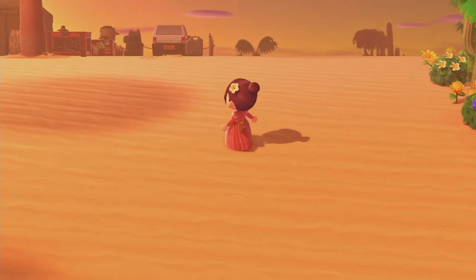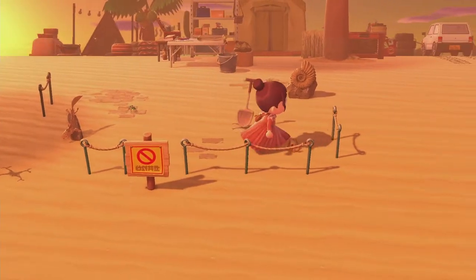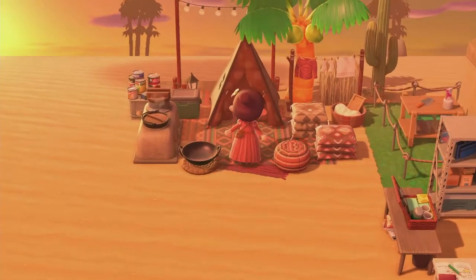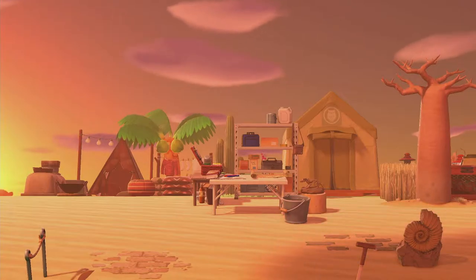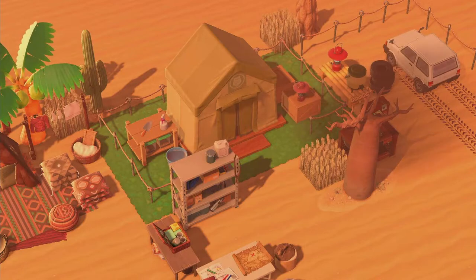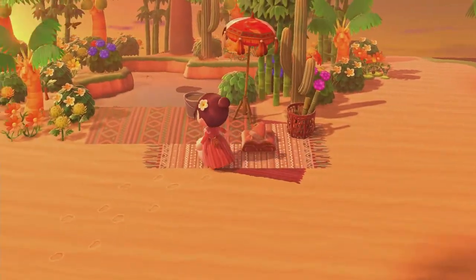When we continue through the desert, we will come upon the dig site area where we have some little gyroids and fossils, and an area for Blathers to do his work. Even complete with a tent and some food. And behind the dig site, we have another oasis. I love these rug designs.